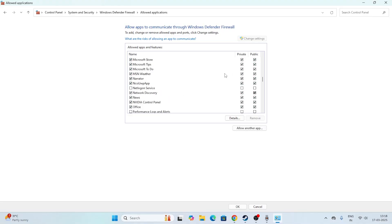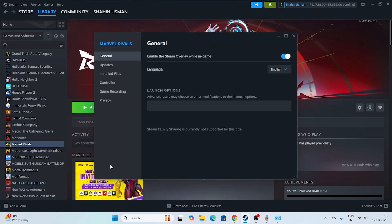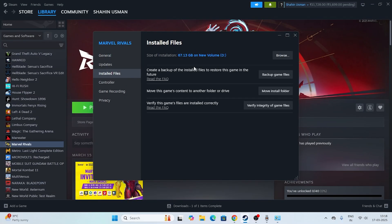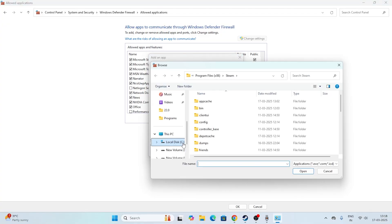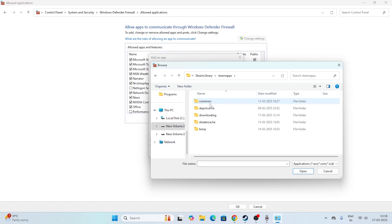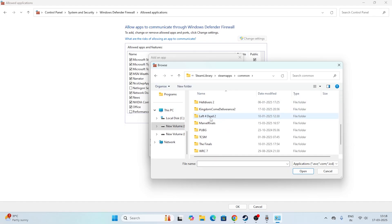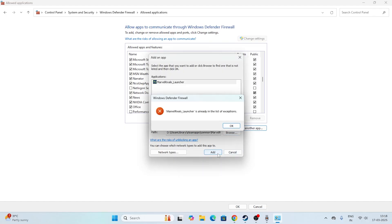Click on Change Settings and we need to add Marvel Rivals. First, we need to know where the game is installed — right-click, go to Properties, go to Local Files, and confirm the game is installed on drive D. Now click on 'Allow another app', go to Browse, navigate to This PC, go to local drive D, Steam library, Steam apps, Common, then scroll down and navigate to Marvel Rivals. Select the launcher and click Open to add it.